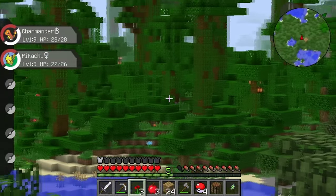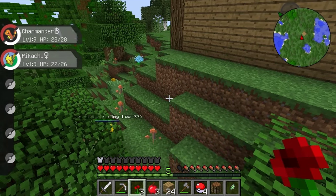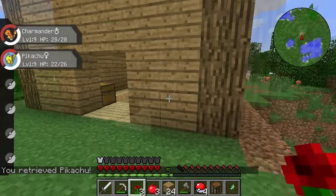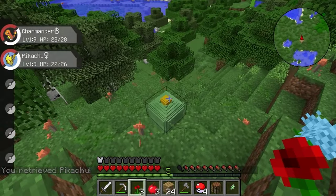We should build the house really high so we have a little watchtower thing going on, so we can just come up here and spot any of the Pokemon that want to spawn up here. But one thing that we really desperately need to do, Pikachu, is actually start growing food, because I'm running out and all I've been eating are some apples. So maybe — where could we have a little farm?